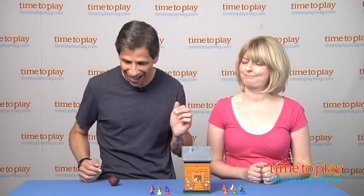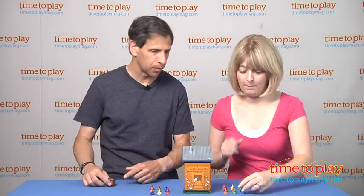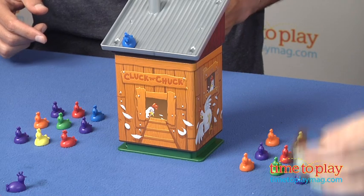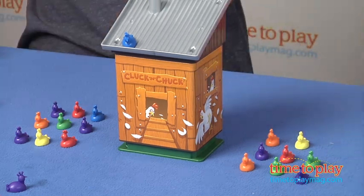I'm going to start the game — they say the youngest goes first, that's me — and you get to roll. A blue! I don't have a blue one. You have a blue one in front row, and you get to roll, and you move one up. And you don't have a blue one either, so I get to go.